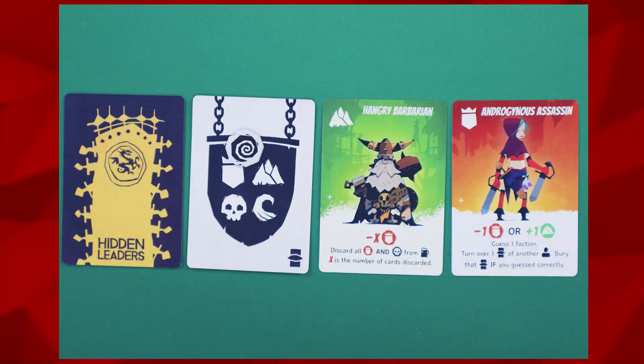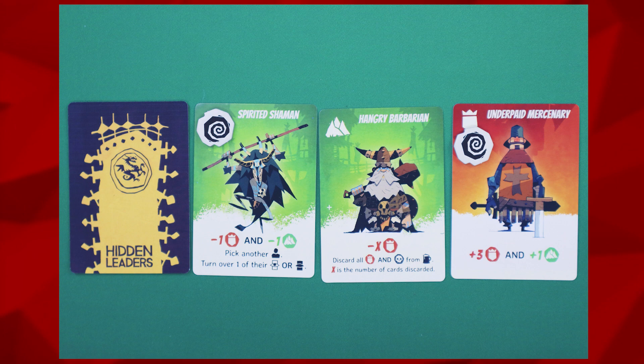Throughout the game you will be adding corruption tokens onto hero cards, whether face up or face down. Corruption tokens are always added face down, showing the back side with the two symbols. Once a hero has one corruption token, they may not gain another unless they lose their original token. Corruption tokens are kept face down in secret, even if the hero itself is flipped face up. At any time you may look at corruption tokens on your own heroes, but you may never look at ones on your opponents' cards, even if you are allowed to look at their face-down heroes.